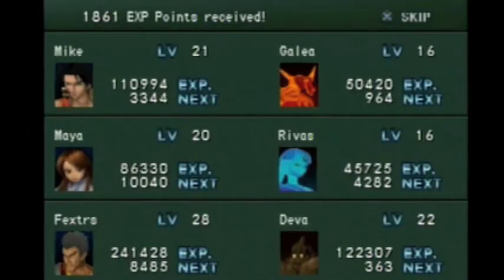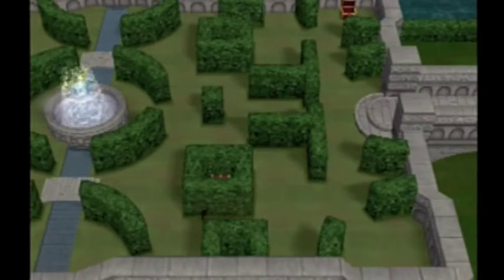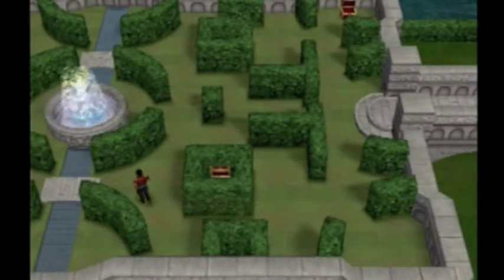I was just about to grab a treasure chest, and these assholes had to get in my way, so of course I'm going to kill them real fast. Now, I remember there was this treasure chest here before, and I said you can't get it at the time when the soldiers are here, so I waited until now to get it, and that's how you get it.